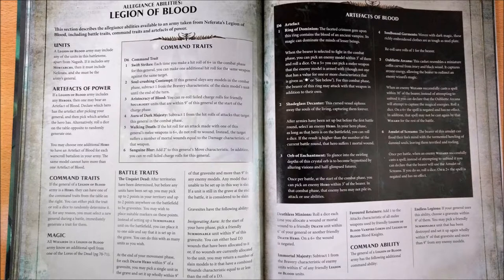Talking about the magic for the Legends of Blood, the Wizards of the Legends of Blood alliance must have an additional spell that comes from the Lords of the Dead. These Lords are two: the Lords of the Deathmages and the Lords of Vampires. I'll talk about these two Lores of Spells in another video, because otherwise this video will become really too long.